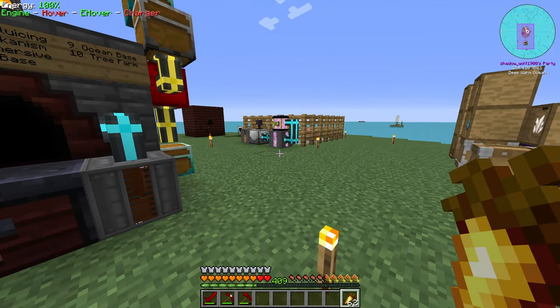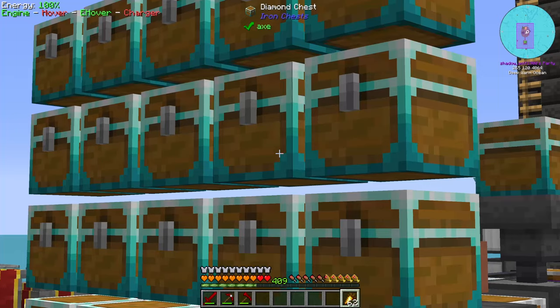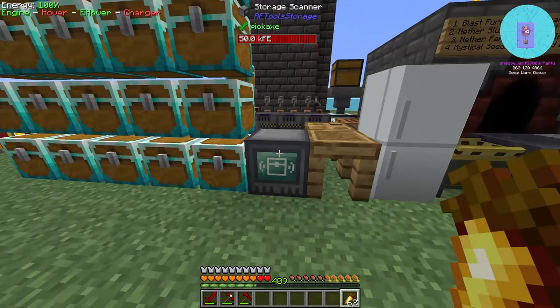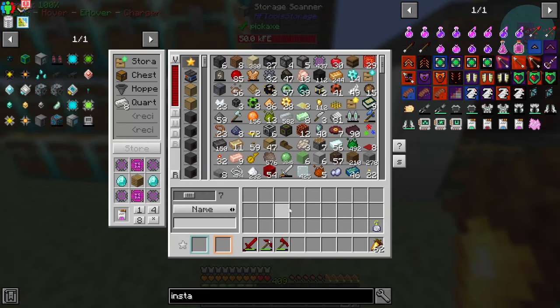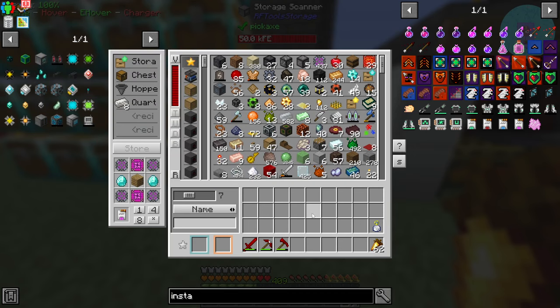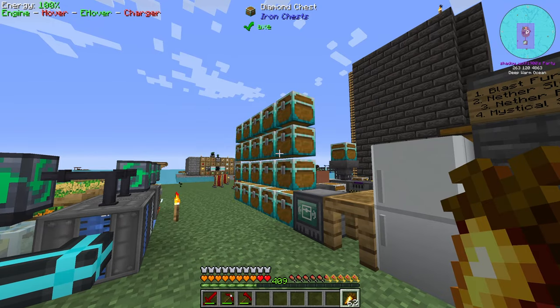Today we're finally going to get rid of all of these chests. Even though the storage scanner is quite handy to navigate through all these chests, it's not that great because it lags, items don't go in, you have to shift-click everything and input everything one by one. So upgrading to the actual refined storage system will be a huge plus.